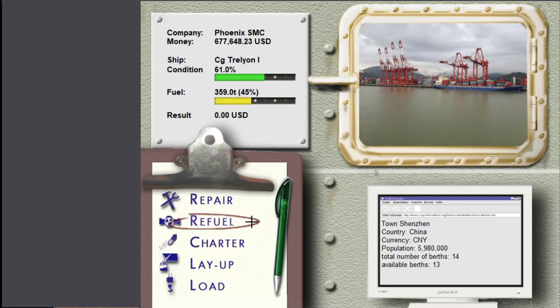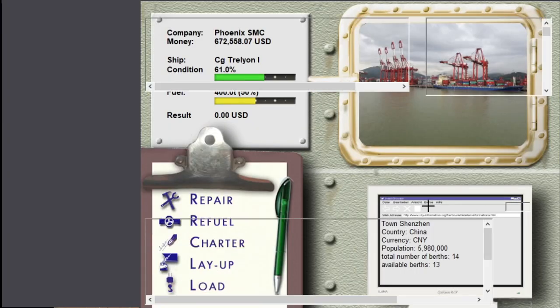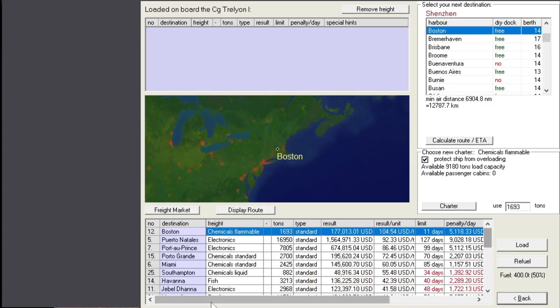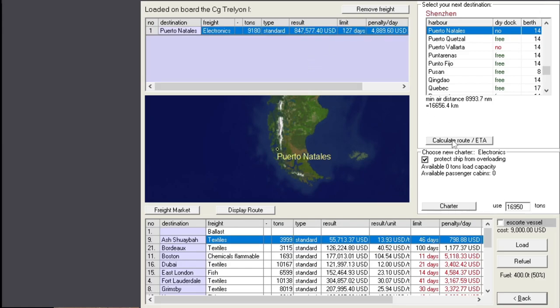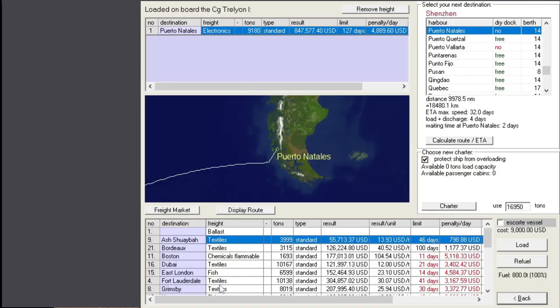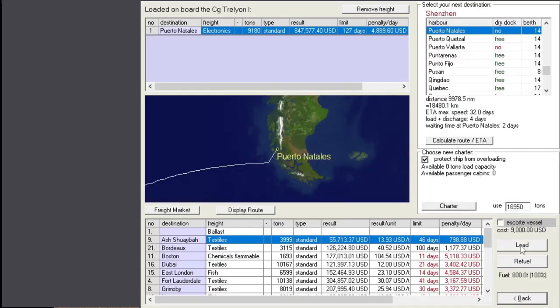Here we go - electronics to Puerto Natales. Across the Pacific - I need to refuel. Not the cheapest fuel, but it's going to pay off. Across the Pacific - wow, it's a long journey. How fast can we go? Pretty fast, almost full speed. When full speed is 12 knots, you know your ship isn't too fast. Because we have a heavy loader, it's only 95% of top speed anyway.